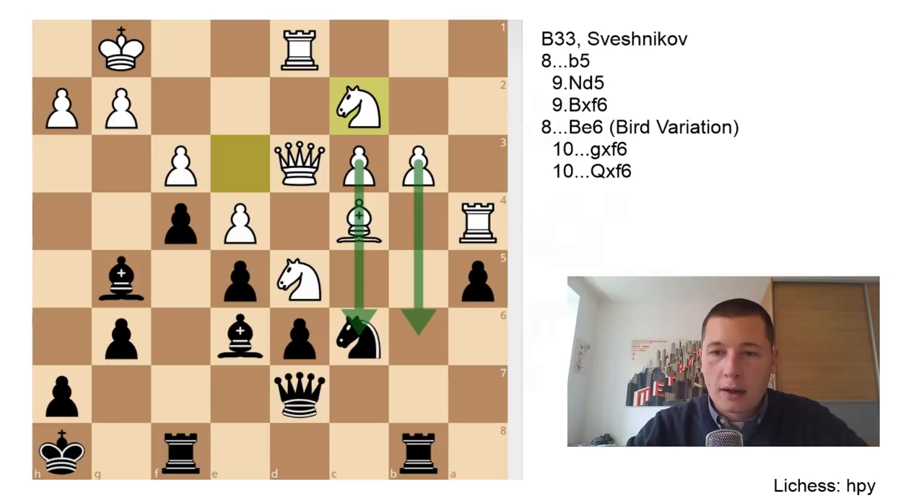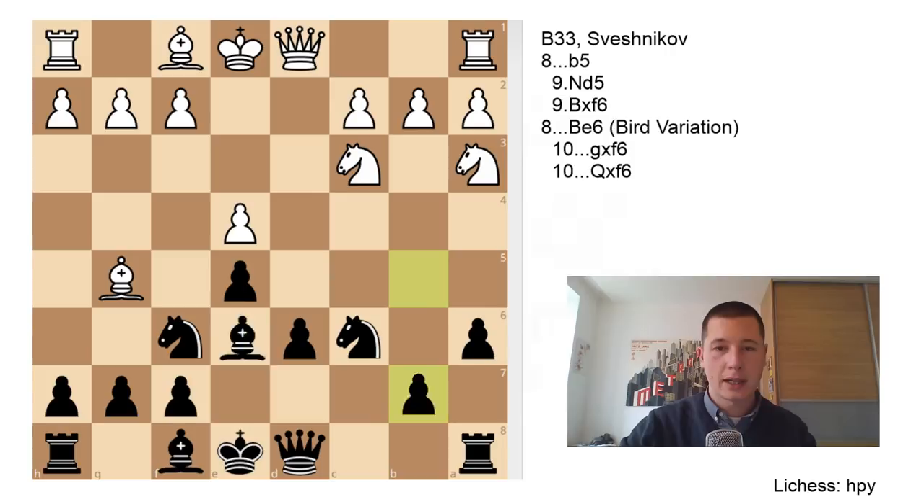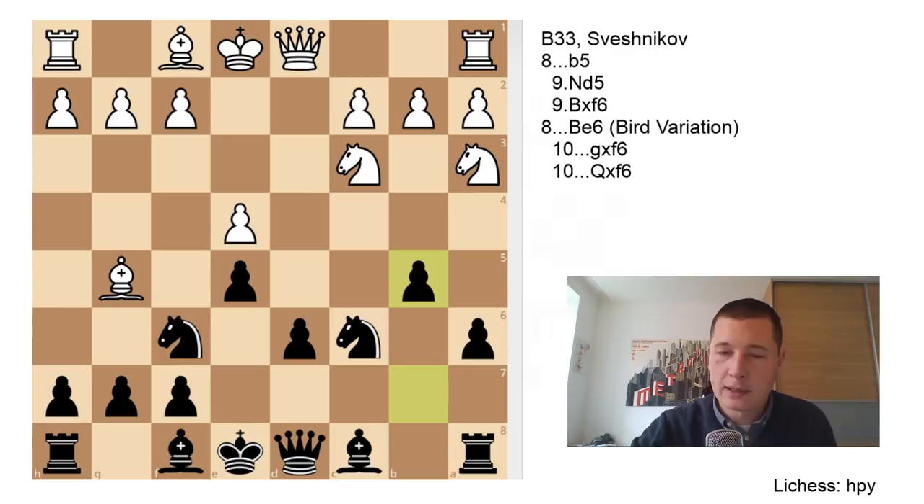With Black you have to be prepared for several things, and with White you need to be prepared for Be6, the Bird variation, which I think is not as good as the mainline b5. As Black I would advise you to study both but to play b5 against stronger opponents. As White you need to be prepared for Be6, know how to get a slightly better position, and with b5 be aware that Black is perfectly fine if he plays well — you don't even have any advantage if Black plays correctly. I hope you got to learn something about the Sveshnikov Sicilian. Thanks very much for watching, let me know what you think, and stay tuned for more chess. See you later, bye-bye.